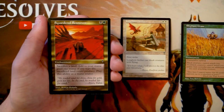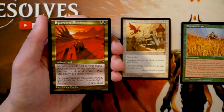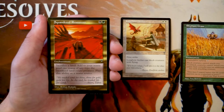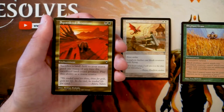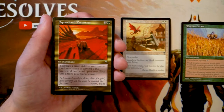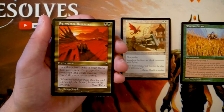Squandered Resources is an enchantment for one black and one green. You can sacrifice a land to add one mana of any type that land could produce. Technically it allows a weird form of ramp — tap the land for mana, then sacrifice it for more — but long-term you'll have no lands, which is a big problem. It's a very all-in card. I'd rather just have the solid Archer.